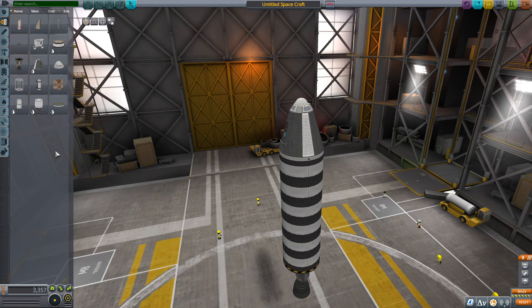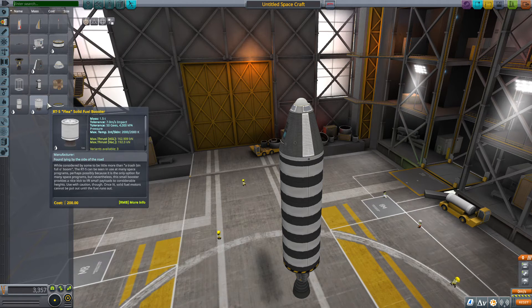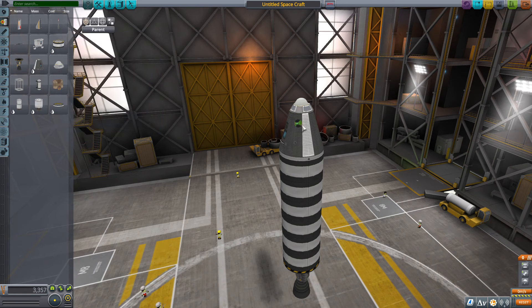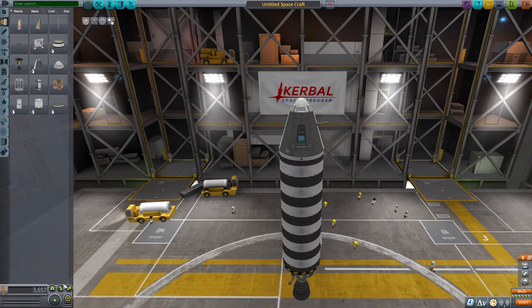We also need a parachute for this craft. And let's see what else — we need a decoupler, some boosters, and a Communitron antenna.